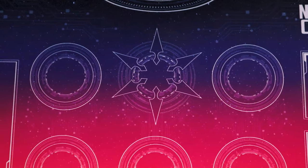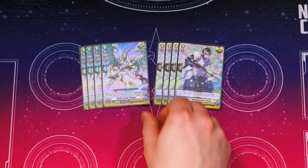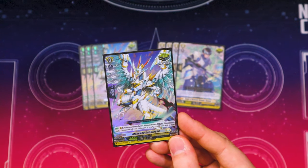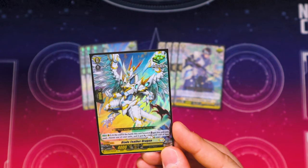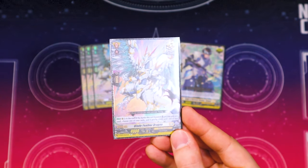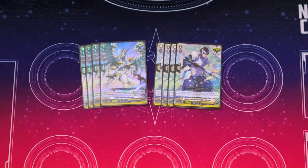Now going into trigger units — starting off we've got our 8 crits: four copies of Bladefeather and four copies of Gurgant. If any deck could warrant running the skill crit, it's this deck, just because you go through the soul so much. Sometimes you do have to call a trigger to meet the three rear guards of different grades requirement. At least Bladefeather, at the end of the battle that boosts, moves the soul and gives something 2k — so you can get something out of it. Definitely want to run 4 Bladefeather in this deck.